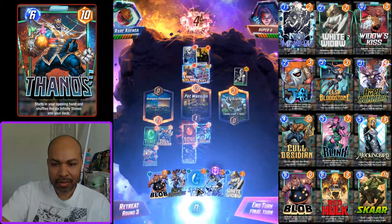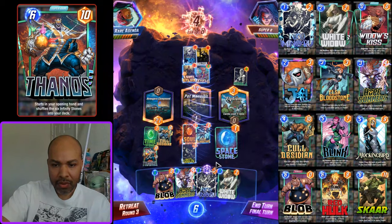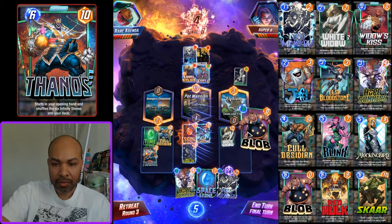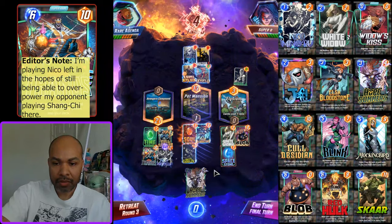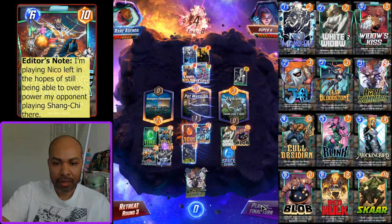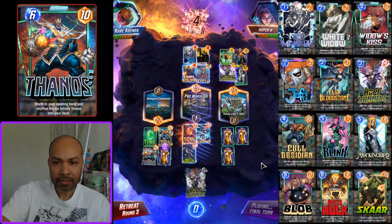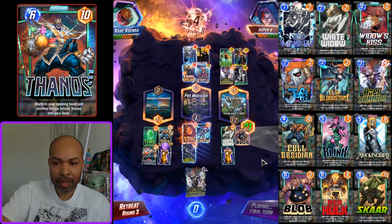Let's order these a little differently. Space Stone — actually, I don't want to draw. I want more cards in my deck with Blob. So Blob next. Space Stone — I don't want to mess with locations. They have priority, so nice — Blob might pull this out. That's a very strong play. We've missed on the White Widow, so now it's a full block.